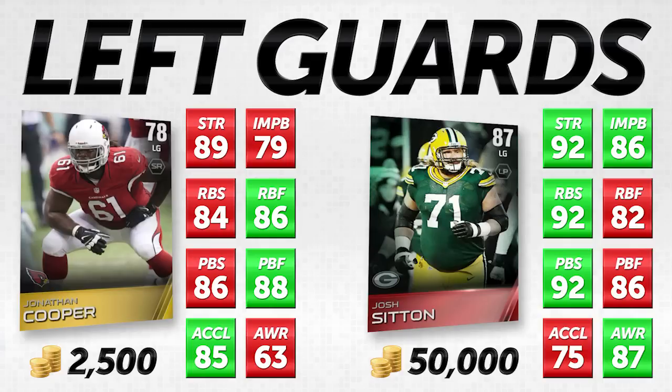The first card we're looking at is Jonathan Cooper, a 78 overall left guard for the Arizona Cardinals going for about 2,500 coins. We're going to compare him to Josh Sitton, 87 overall, going for about 50,000 coins. So a 25 times price difference for Josh Sitton to Jonathan Cooper. Let's see if he's worth 25 times the price.